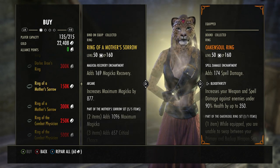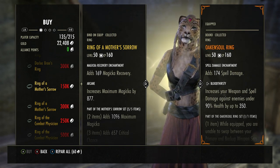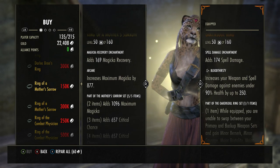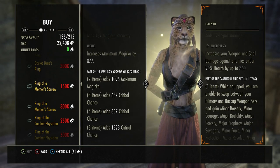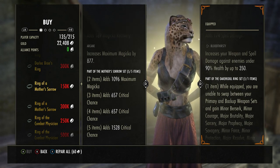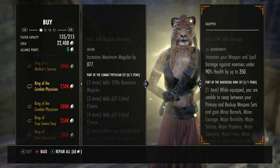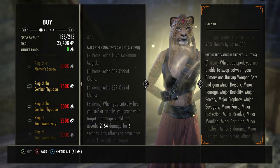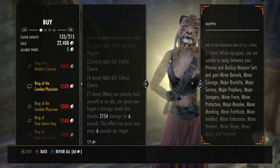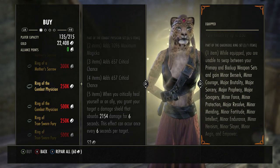Next up is Ring of Mother Sorrow — great set. I wear it myself right now; I don't wear the ring but I wear the armor because I use Order's Wrath for my weapons and jewelry. It's 150,000 gold or 300,000 alliance points. Two items: 1096 maximum magicka. Three items: 657 critical chance. Four items: 657 critical chance. Five items: 1528 critical chance. It's a critical chance set. Ring of Combat Position — two items: 1096 maximum magicka. Three items: 657 critical. Four items: 657 critical. Five items: when you critically heal yourself or an ally, you grant your target a damage shield that absorbs 2154 damage for six seconds, once every six seconds per target.